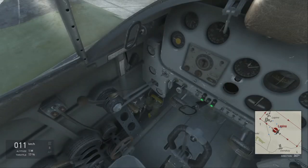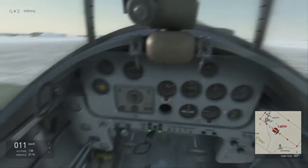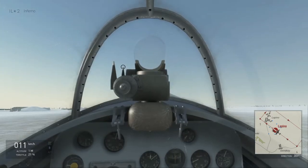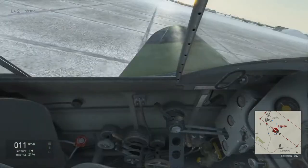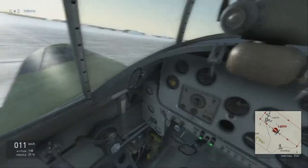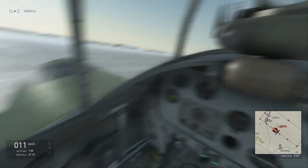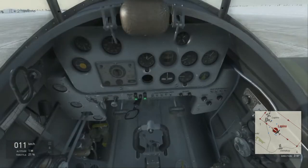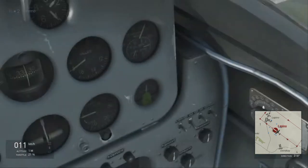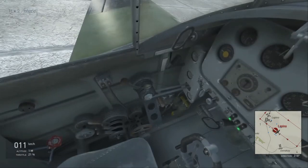You want your throttle to be about 20-ish. And then we'll go ahead and flip that switch. Brakes on. Brakes are on. Normally you'd wait for your engine to heat up, but it's already heated to 65 degrees Celsius, so we're good. So let's go ahead and radio it up.